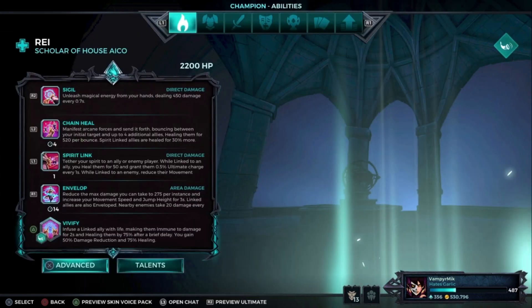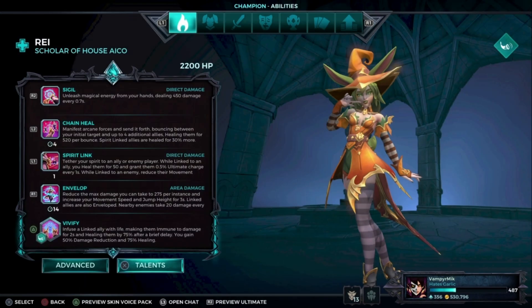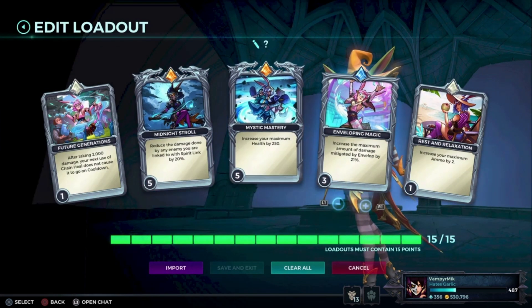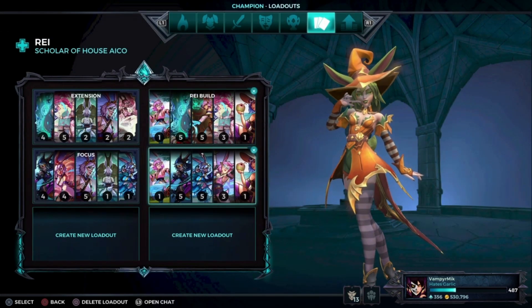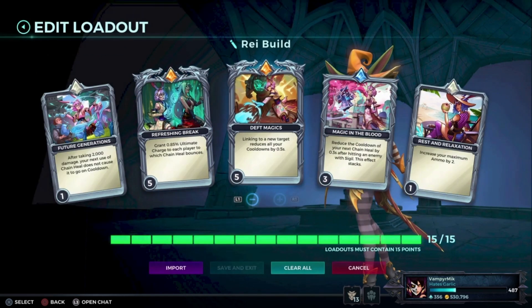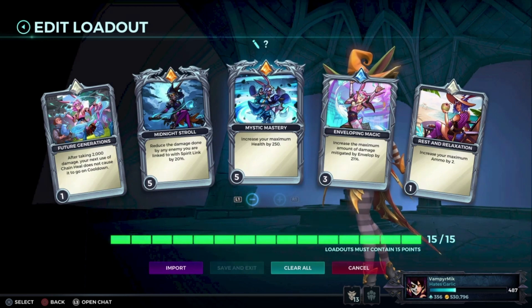We have an annoying playstyle for Rey — Restraint or Focus. Here's the build for that: Midnight Stroll, Mystic Mastery Envelope. This is a very annoying build if she goes for damage support. And if you want to be more supportive, you go for this one right here, but this damage support build is just really annoying.